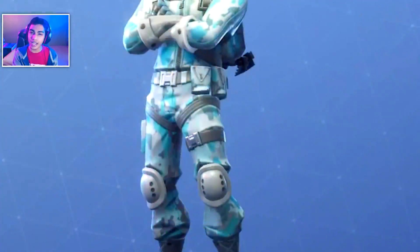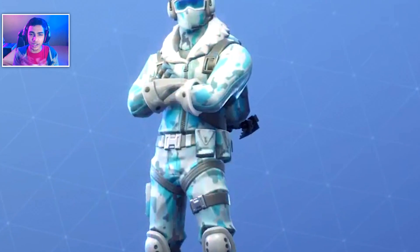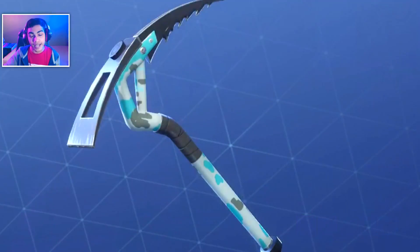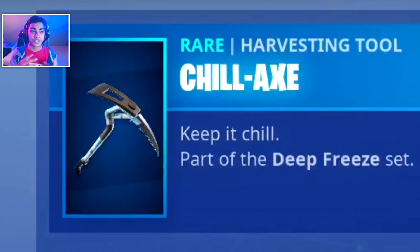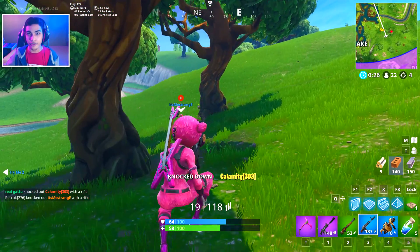He does look like a Raptor skin but he has snow goggles on and earmuffs for protection, so this skin is actually looking good. Moving on to the pickaxe, this pickaxe is actually going to be a rare pickaxe and it's called the Chillaxe — 'keep it chill' — part of the Deep Freeze set.